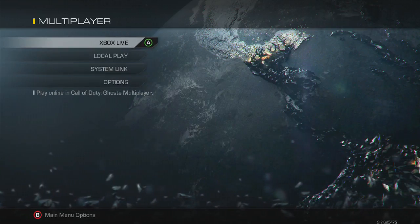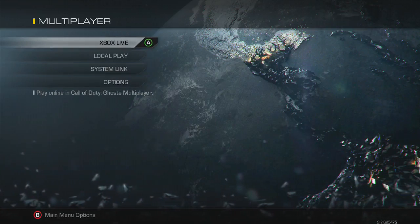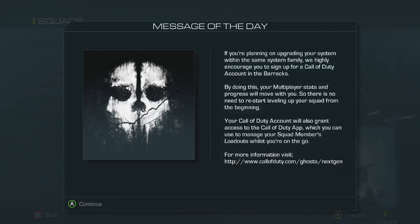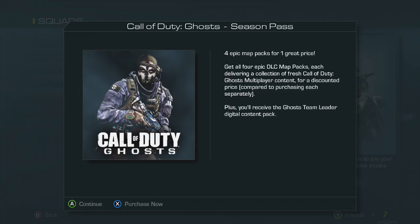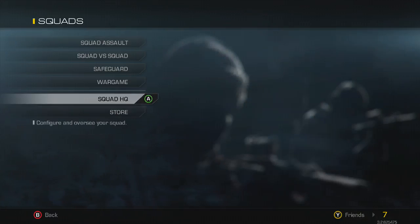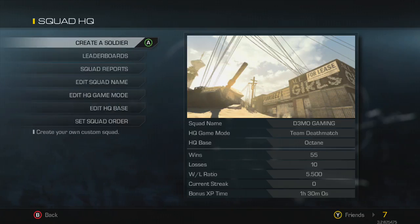So basically, from this multiplayer menu — which is just my default, I've just turned it on — you want to go to Squads, then Xbox Live Squads. Just dismiss those pop-ups, then you go to Squad HQ, and this is basically it.